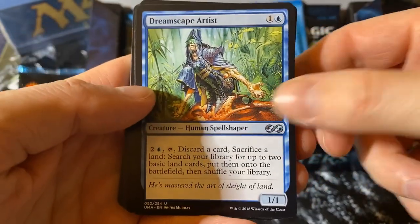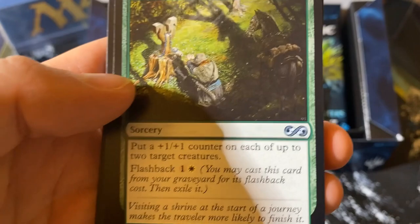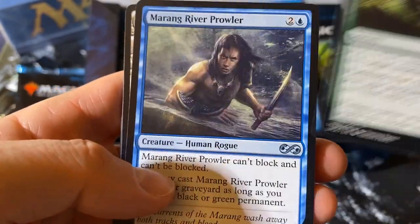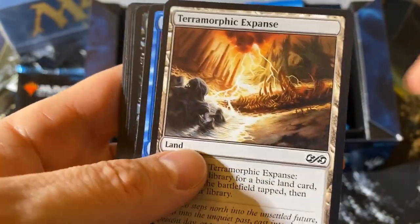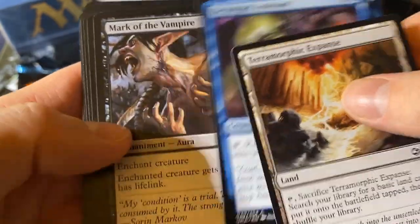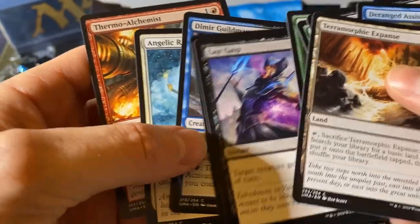Dreamscape Artist — that's kind of cool artwork there. Pristine Talisman. Merrow Reejerey. River Prowler. After this I'm just going to slap on my Legends Booster to the end of this. There will be more to come, like I said, but thanks for watching so far.